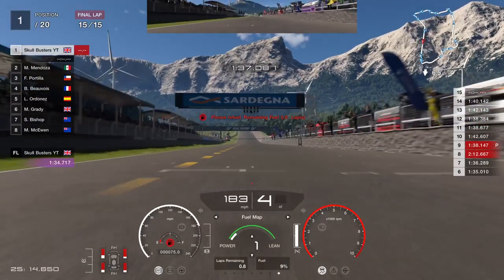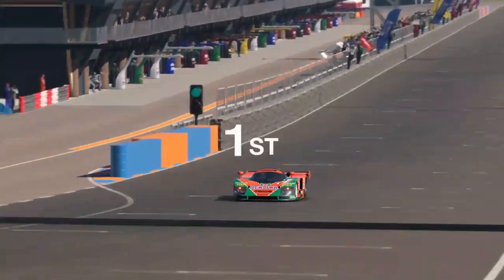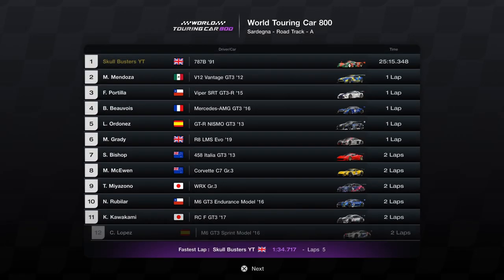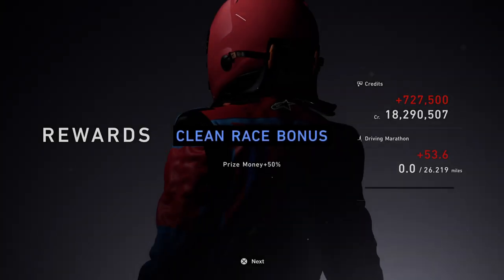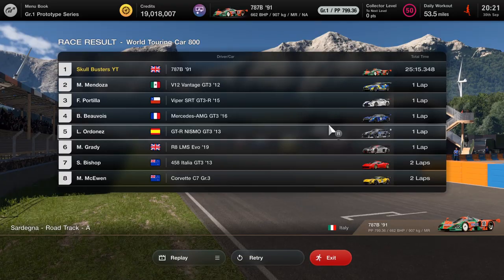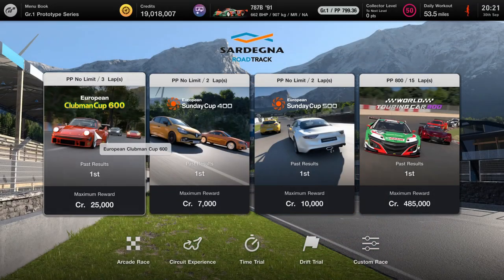And there we go ladies and gentlemen, I have done it again! I should have done this a lot quicker but I had a few mistakes. I thought I wouldn't get the clean race bonus because I did hit someone on the first lap — but I did get a clean race bonus! You can do this under 25 minutes. I just had a few mistakes, kept hitting the walls and went on the grass once. But pretty much you can do this in 25 minutes.